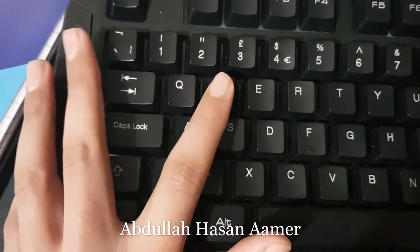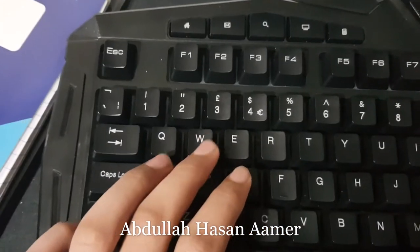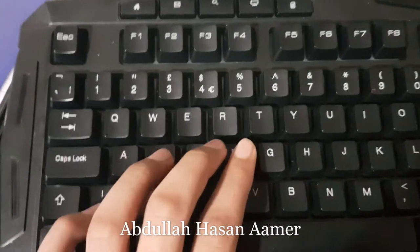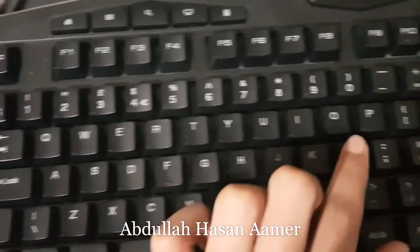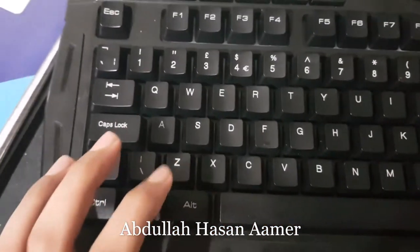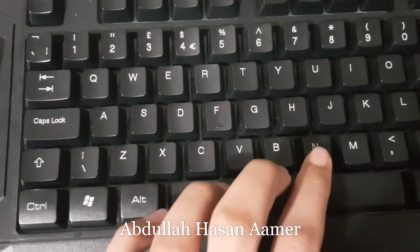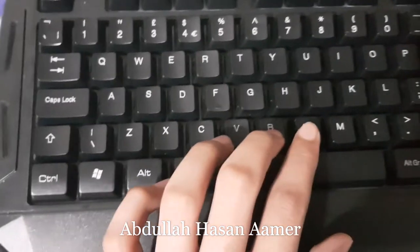W is to go forward, S is back, A is left, and D is right. Z is to crouch, and B and N are to change weapons.